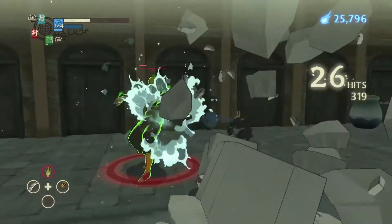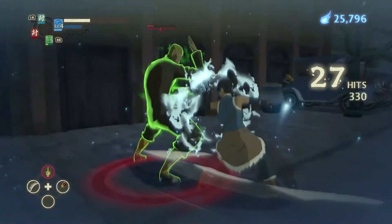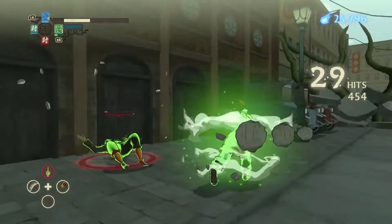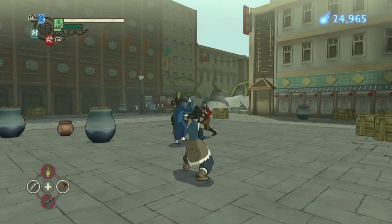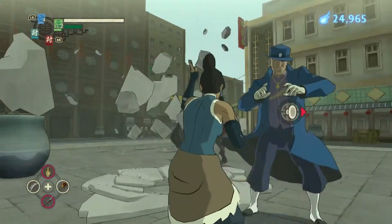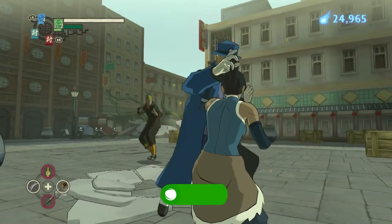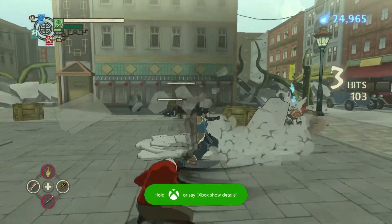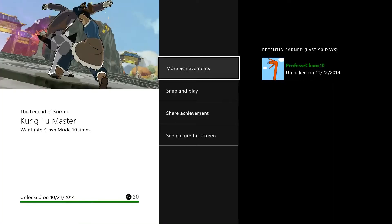And it happens really quickly. The first five or six times I actually went into Clash Mode, I screwed it up right away because I kept trying to do my combo, and they would just knock me and defeat me right when I go into Clash Mode. So basically Clash Mode is you just got to use your analog stick and match what's on screen. If you screw up, they knock you down and do damage to you. If you can manage to do the Clash Mode the entire way through, then you can do a lot of good damage to your opponent.